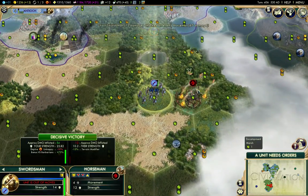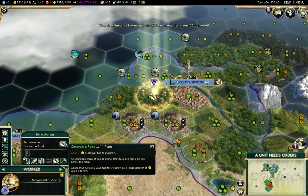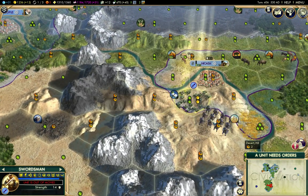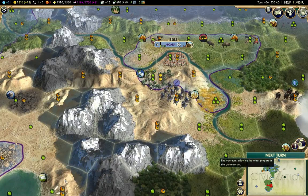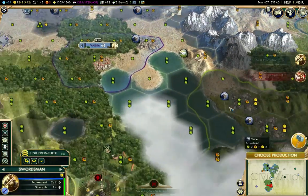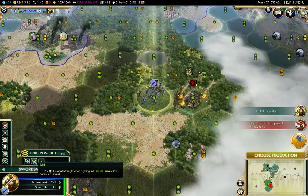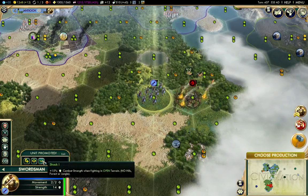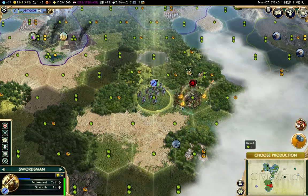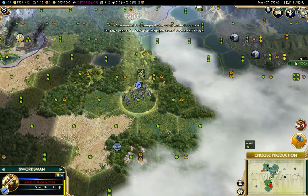Let's take out this horse here. Okay, complete that connection there. I have a promotion here. That's that encampment removed.